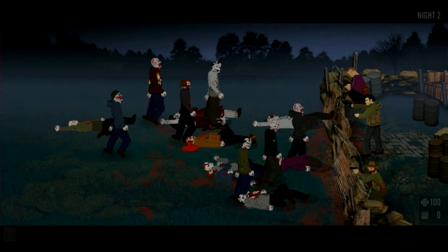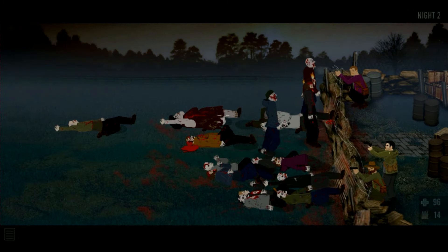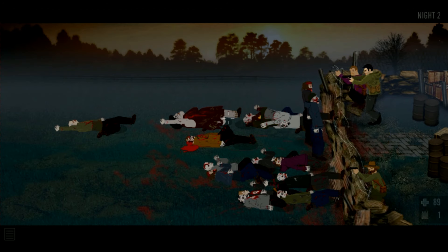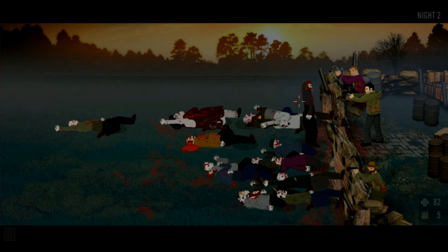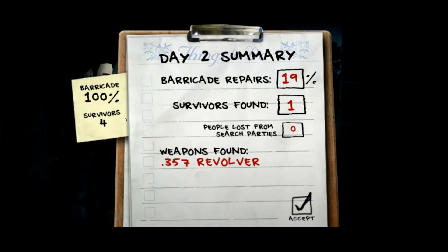Headshots kill zombies better, as everyone knows. You can see one survivor covering the bottom lane and one on top covering the other lane. You can get up to two on top, two on the bottom, and two in the back — six survivors total. At 15% per hour, we only have to do repairs twice, then go look for more survivors and upgrade my gun. The more time I spend on the weapon bar, the faster I get a new weapon.